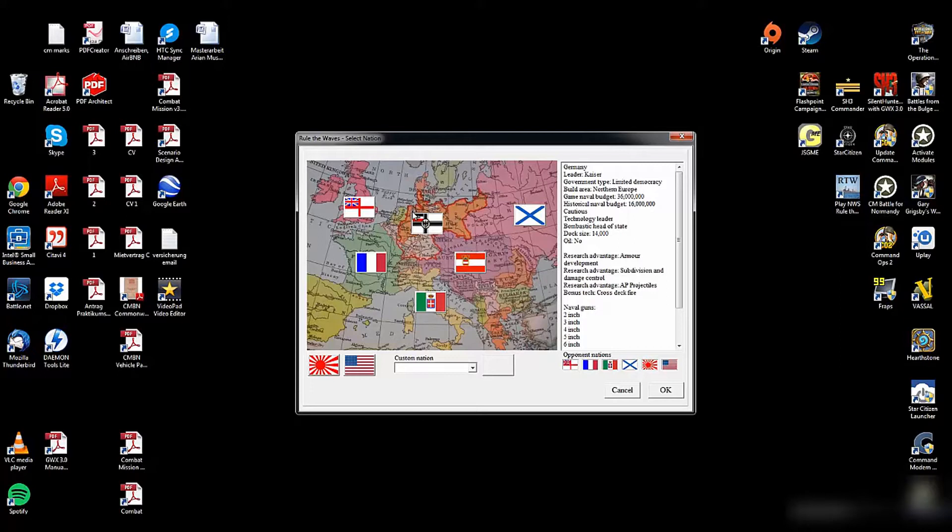I will do a quick introduction now. I will talk about the national traits, the main screen, and the ship designer screen. To those of you who already know that and don't want to see it again, I will put an annotation in the top right corner so you can skip ahead until we build the legacy fleet.